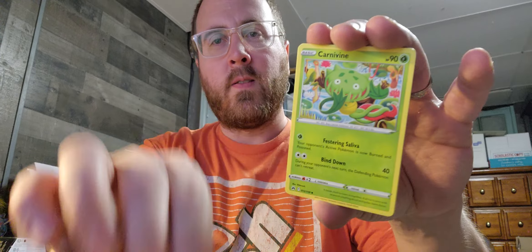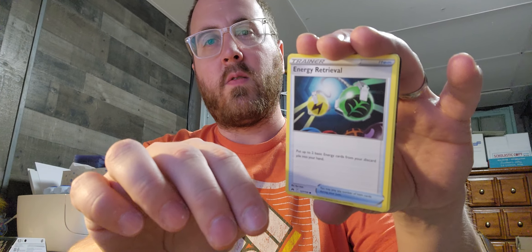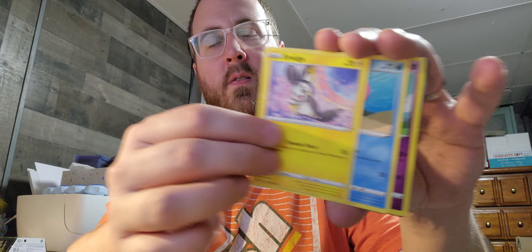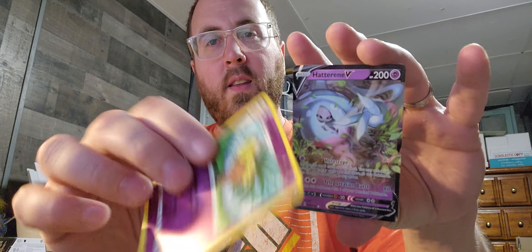French N'Hisu — such an awesome set. Lost Vacuum. Ruby. Execute. Some kind of energy. Some kind of squirrel. Love Disc. Executor. And Hatterene V. Alright, another eBay card.